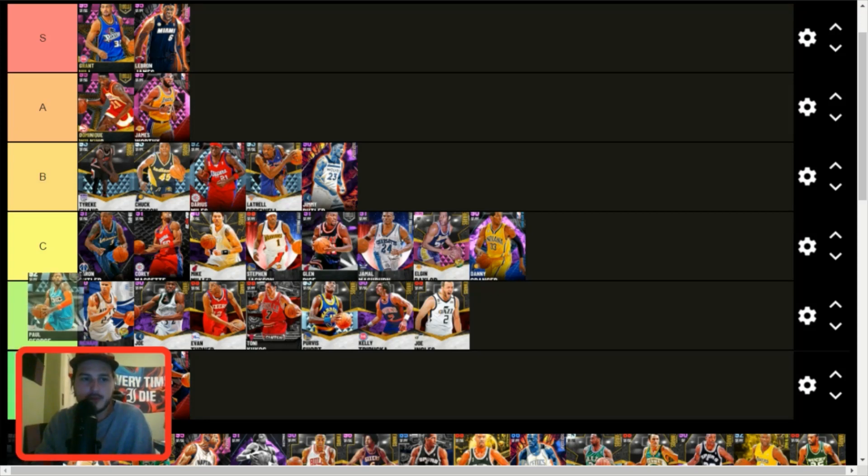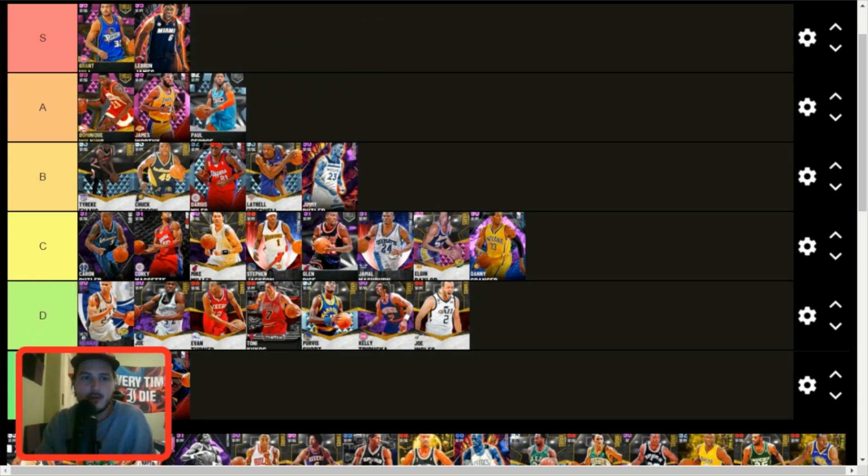Paul George — he's probably one of the best three-and-D cones in this game. Paul George is really good — really easy to time jump shot, plays great defense, you can add pretty good badges to him. He's just all-around really good. I would say he's better than Darius Miles.